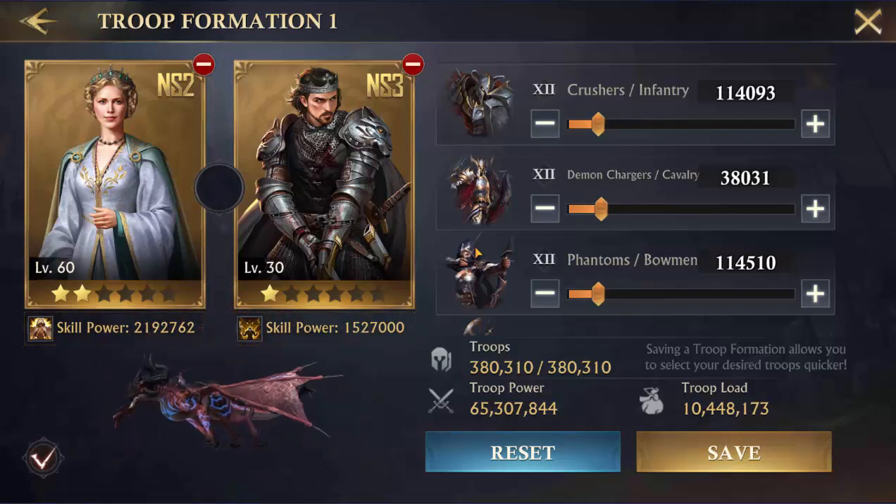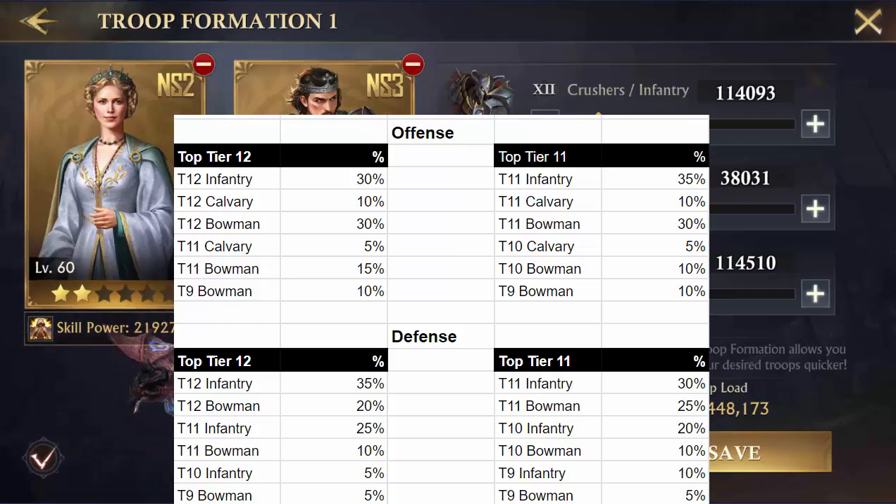On offense, what I like to do is: 30% tier 12 infantry, 10% tier 12 cavalry, 5% tier 11 cavalry, 15% tier 11 bow, and 10% tier 9 bow. Those percentages are all chosen for the bonuses. The reason I went with tier 9 instead of tier 10 bow is because of the bonus it has.